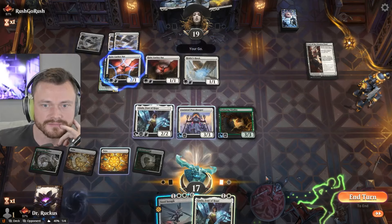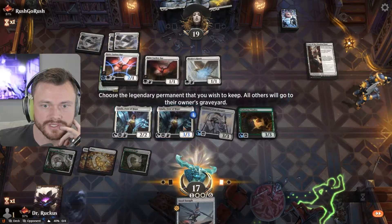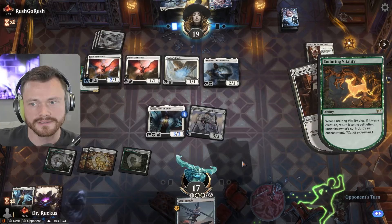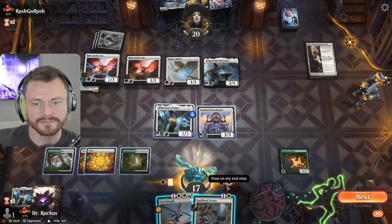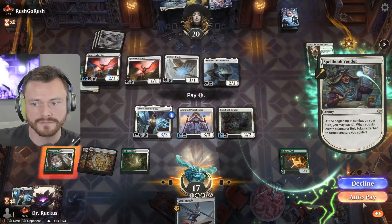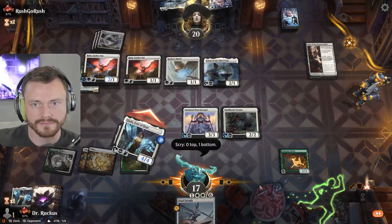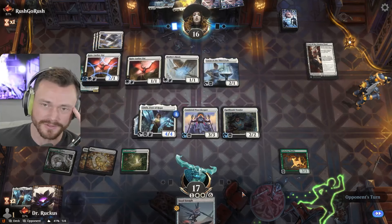We'll keep this one — we have a 3/3 now. 4/4 and we'll land. Super weird game. We still don't really want to play the artifact if we can wait — they're never going to play the second Loren though, so it's just awkward unless we can get a good flying attack. Putting it on the Peacekeeper isn't great — we get the Vendor in there I guess. Double scries.